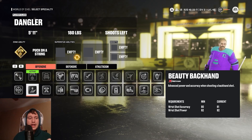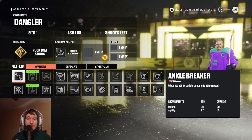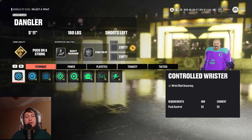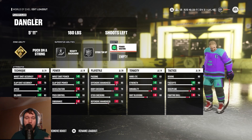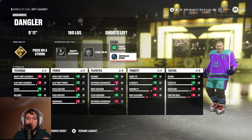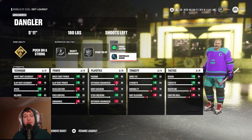For superstar abilities, the first one is backhand beauty, because Pavel Datsyuk had an absolutely disgusting backhand — he was probably one of the best in the game at the backhand shot. For his second superstar ability, we gave the back-to-back-to-back Selke winner some love on defense with stick-em-up, because the main staple of his defensive game was definitely his stick lifting. For Pavel Datsyuk's boosts, we went with power skating to give him a little more speed — 89 was a little low, so 91 felt really good to represent him. Our second boost is controlled deking, to show off his incredible puck handle even more. 90 felt a little low, so controlled deking pushes that further.